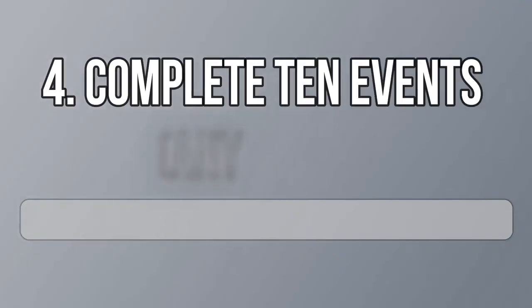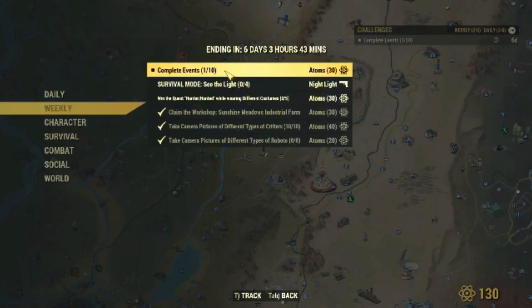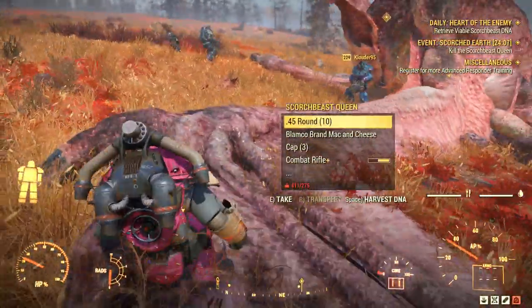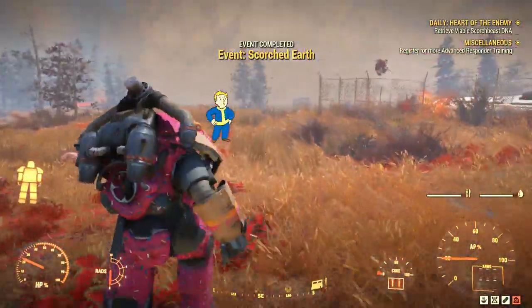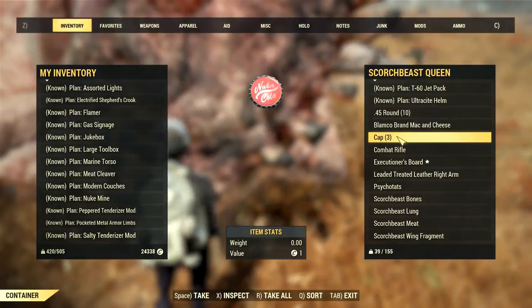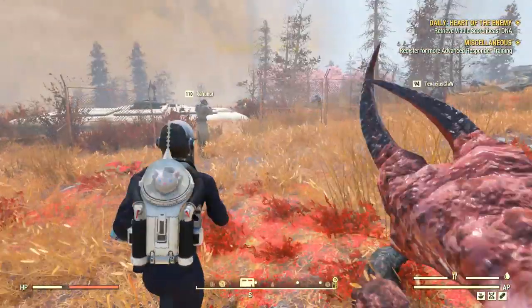As number four, for 30 free Atoms, we have to complete 10 events for the week. It is really not difficult. Actually, if you play every day and do events, this is super easy. But it takes some time if you are trying to rush it in one single day, like I did. I had done two events before this recording, so I started with two already done.